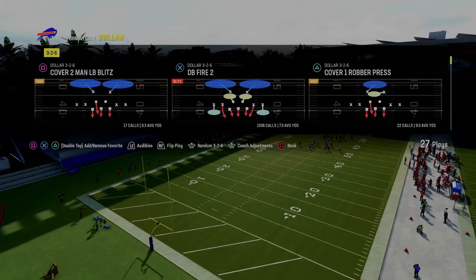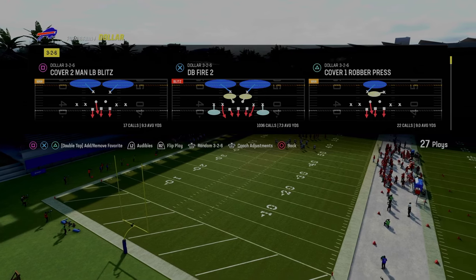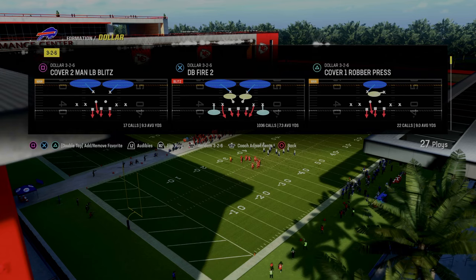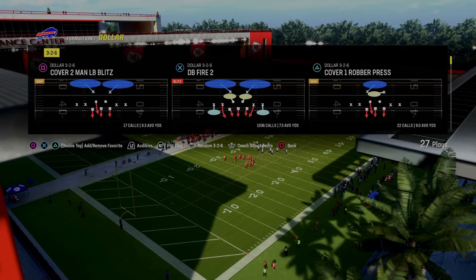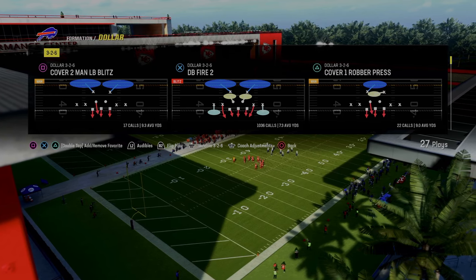We're going to be doing it out of the dollar 1-3-2 formation in the Kansas City Chiefs defensive playbook. If you want to get my entire ebook on this defense, make sure you join the Patreon. The link's going to be in the description — it's only 10 bucks and it gets you access to all of our ebooks, all of our updates, all of our full schemes, everything for just $10.